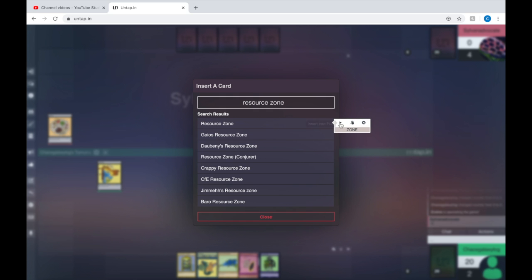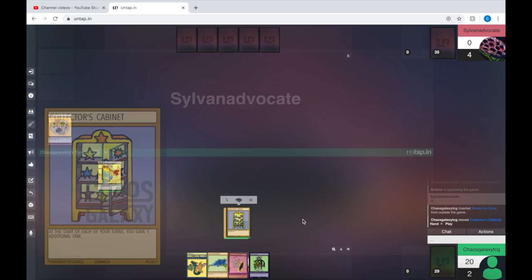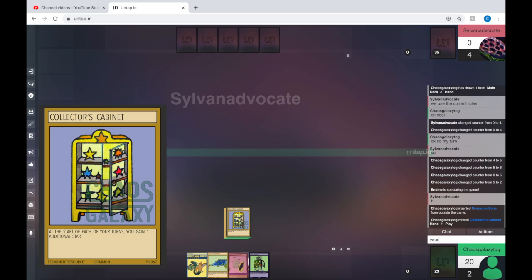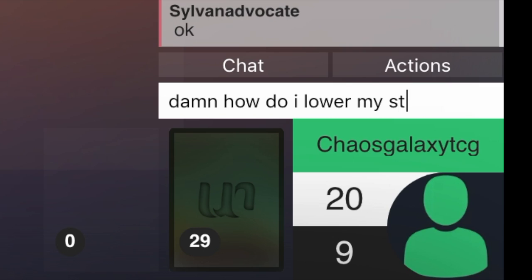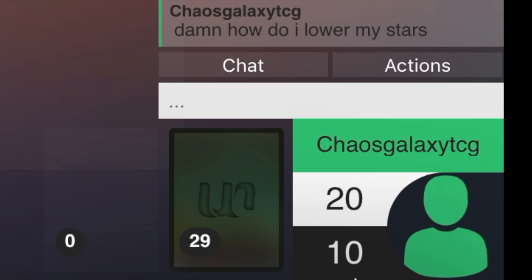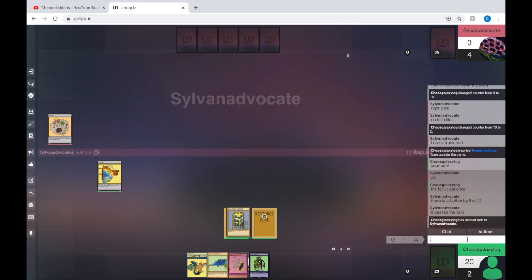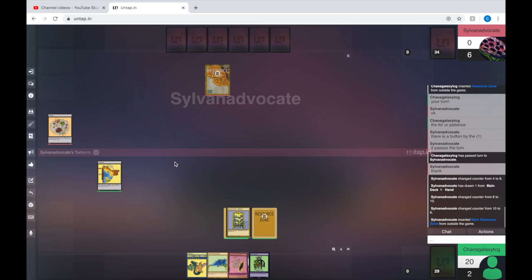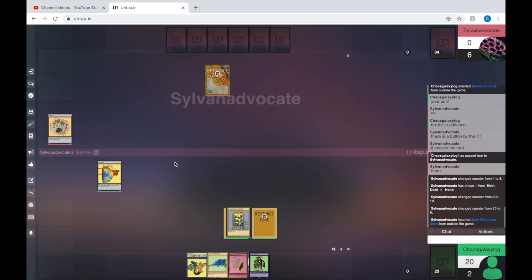I'll have one of these. And then I'll play that. Your turn. What do you mean, err? Are you laughing at my deck, Sylvan Advocate, if that is your real name? Right click. Forgot I actually had to end my turn manually. You're not allowed to use Roka with Barrow zones — should be disqualified and I automatically win.